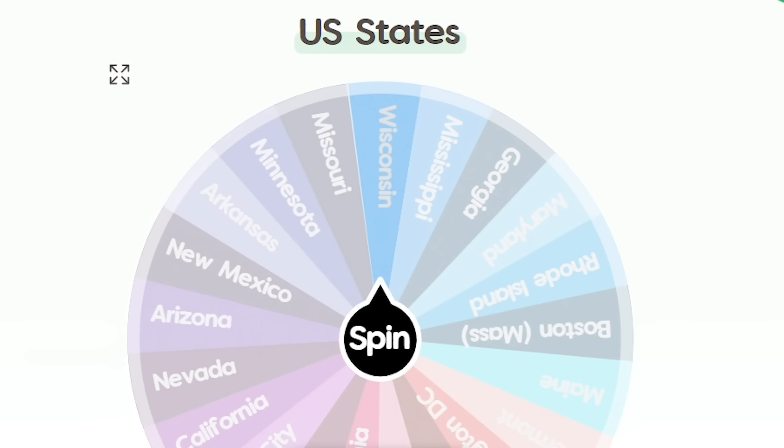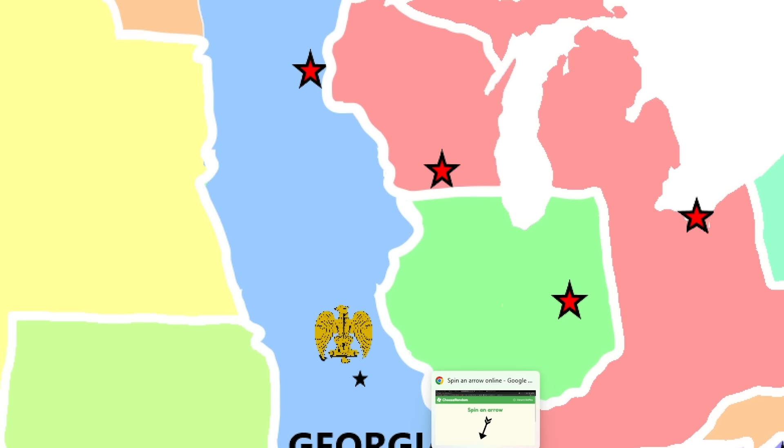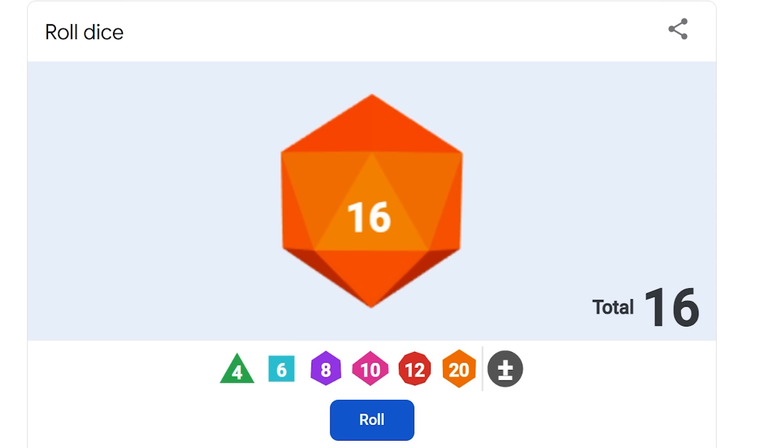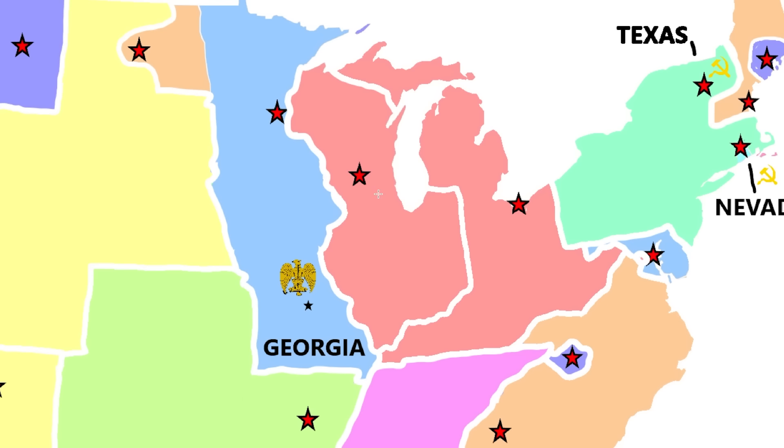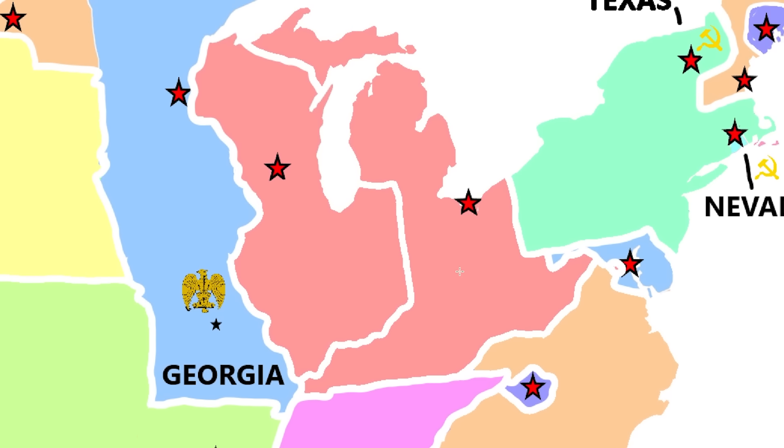Meanwhile there are communism pockets. A lot of the big territory doesn't have an ideology yet. Wisconsin hasn't done anything yet — don't even know what to expect from Cheeseland. They're moving south, looks like after Indiana. And that's a big old 16. So Wisconsin has Illinois and Indiana. Meanwhile they're bordering East Ohio — got to be careful.